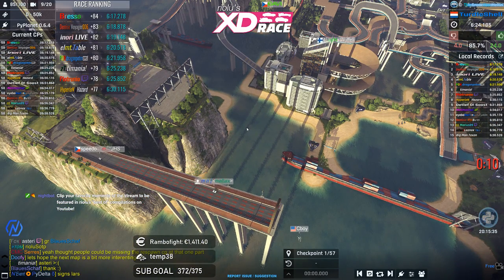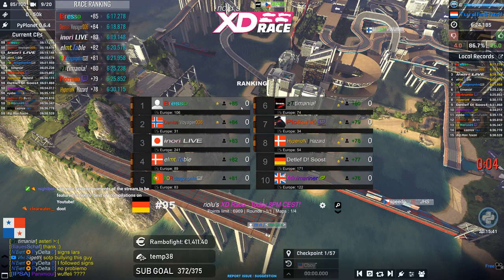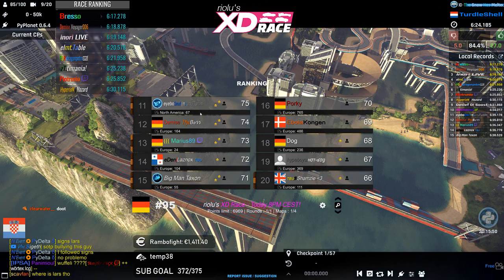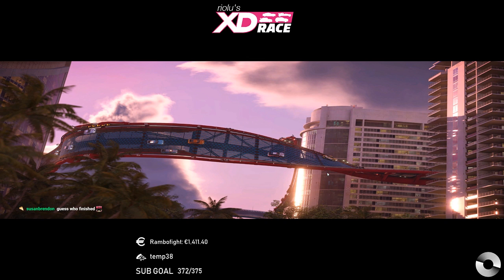Our scoreboard: Bresso takes 85 points, Voyager 84, Inori 83, Table 82, Dragon, Temania, Pietrunio, Hazard, Dethlef, Yuk, Mini, Ibo, The Boss, Marius, Lasnox, Taxon, Porky, Ebola, Dog Hotdog, and Shamsi — that's the top 20 of map number one.